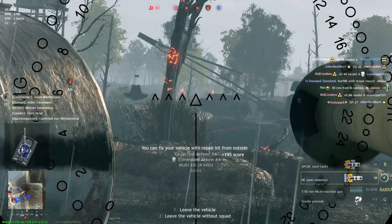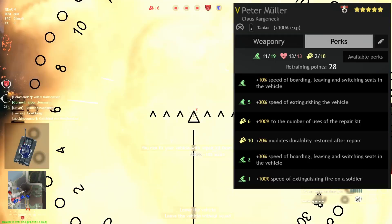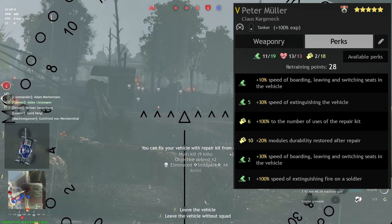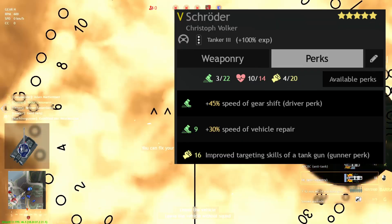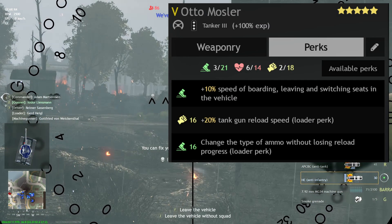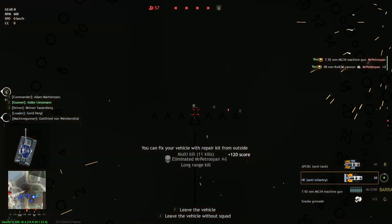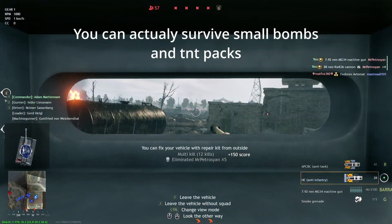To boost your in-game efficiency, all of your tankers must wear the SS camo and have the best possible perks. For the commander, prioritize repair skills and leaving tank speed. For the gunner, prioritize the aiming perk. For the loader, the change ammo type perk and reload time. It is recommended to put these perks on the hull machine gunner as well, as he can replace dead soldiers in the turret.